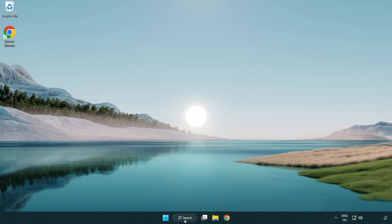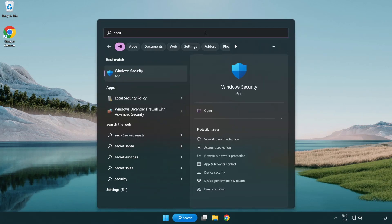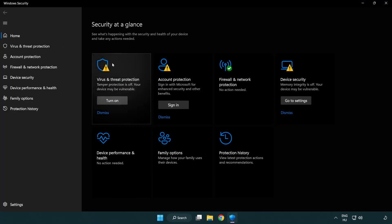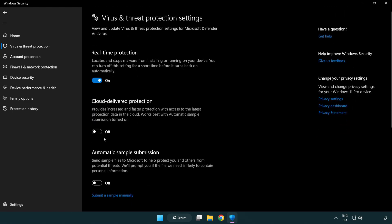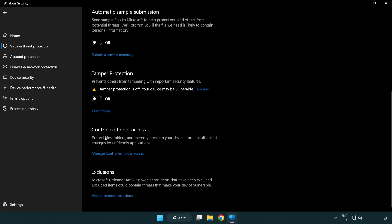Click search bar and type security. Open Windows Security. Click virus and threat protection. Scroll down and click manage settings. Scroll down and click add or remove exclusions.